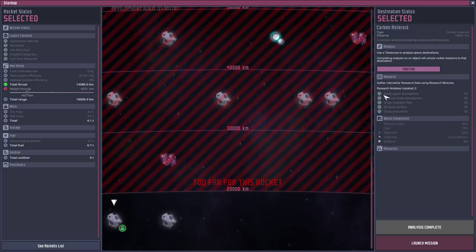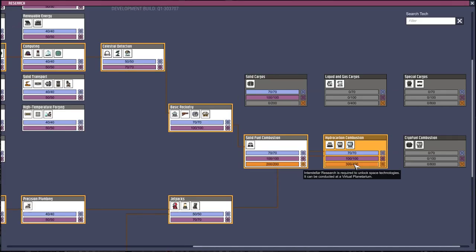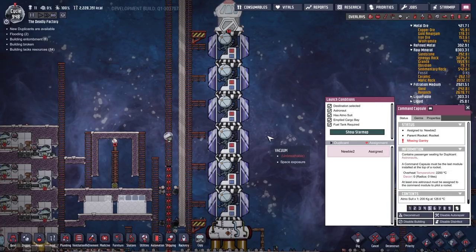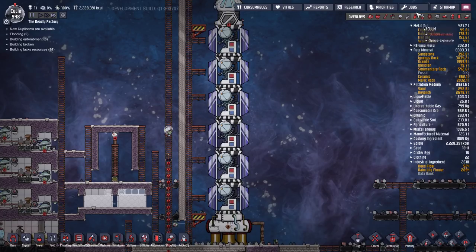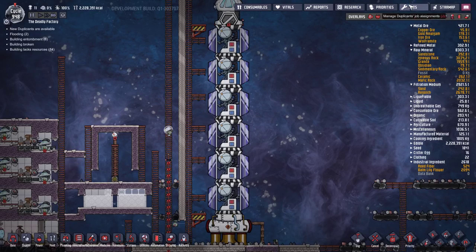We want to avoid repeating missions, so we're going to research all of these in one fell swoop across the first two planets to get petroleum rockets. Be aware of rounding errors — I configured two rockets to come back with exactly 600 points of research but the last point didn't stick, leaving me unable to unlock petroleum rockets. Send six research modules per steam rocket with 719 kilos of steam to the two nearest planets. There will always be two carbon asteroids in the 10,000 km range.